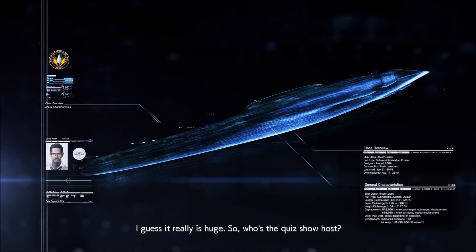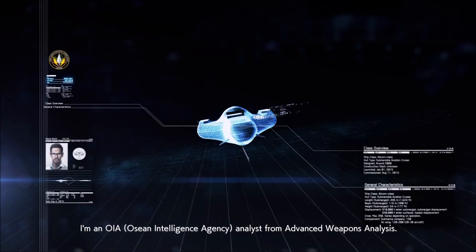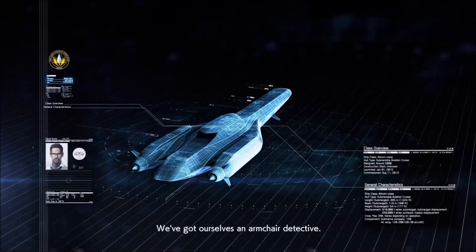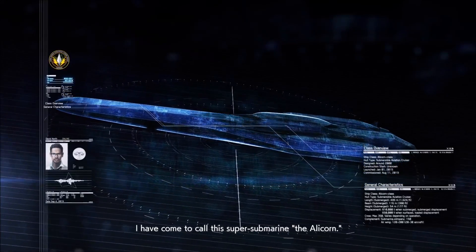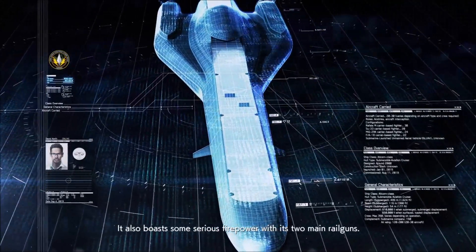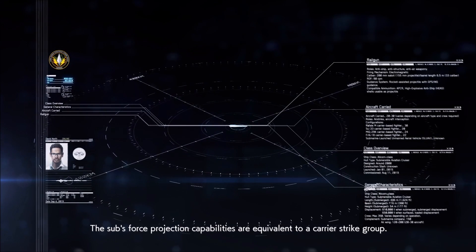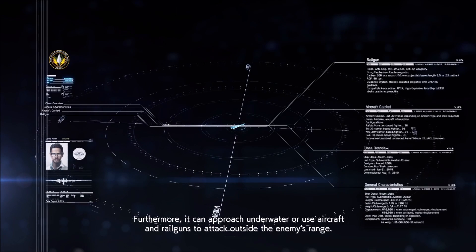It's a super-sized nuclear submarine powered by two liquid metal-cooled reactors. I've come to call this super submarine an Alicorn. The Alicorn is a submarine, yet it can stage aircraft operations like a carrier. It also boasts serious firepower with its two main railguns — their range is over 400 kilometers. The sub's force projection capabilities are equivalent to a carrier's striking range. Furthermore, it can approach underwater or use aircraft and railguns to attack outside the enemy's range.